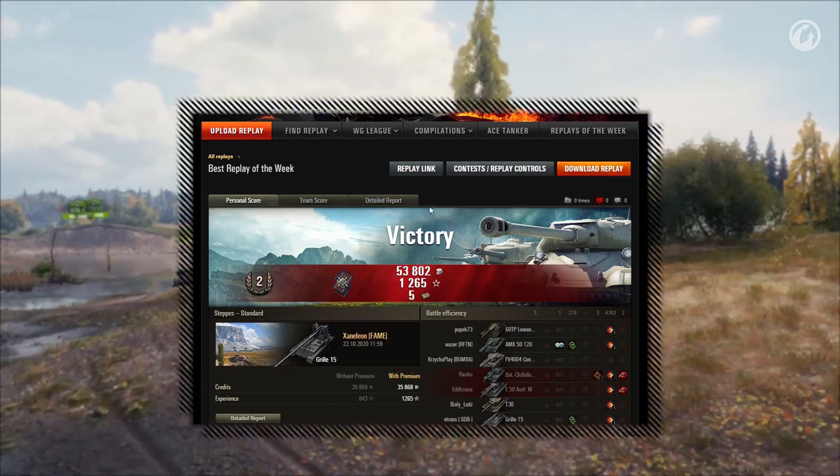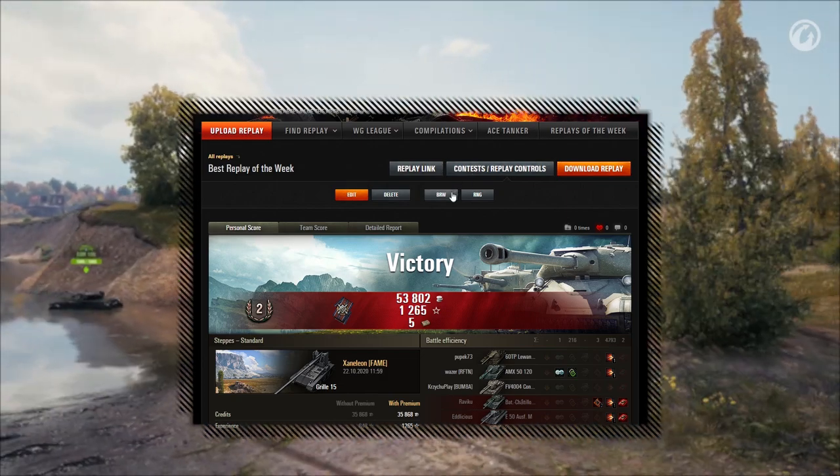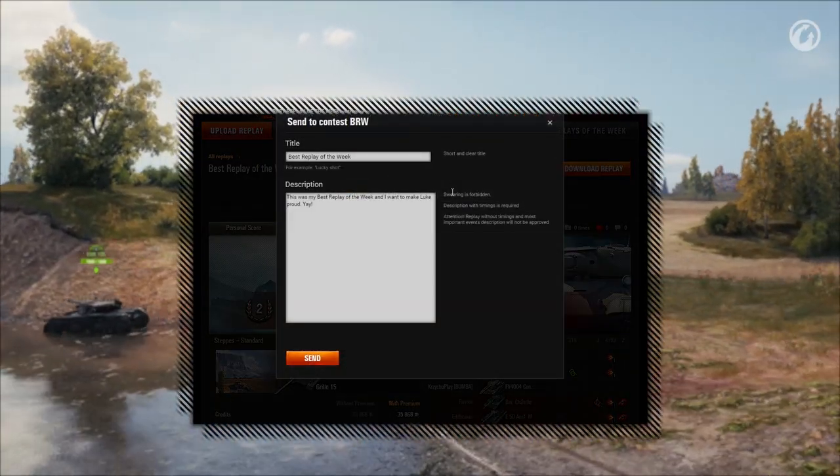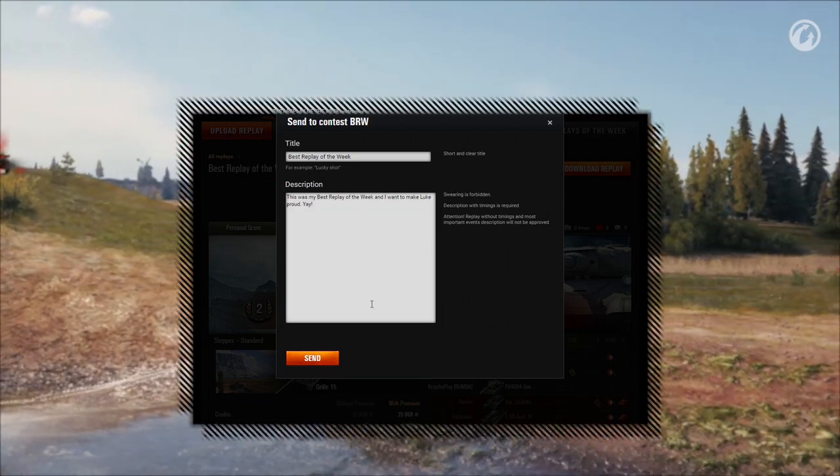Step 4: Finally you need to clickety-click the Contest Slash Replay Controls button. Then choose BRW, or Best Replays of the Week, from the menu that should appear. Double check that everything is in order and hit Send.